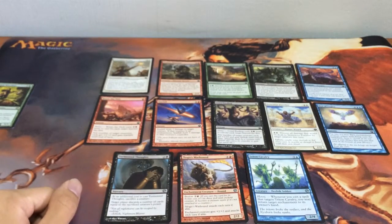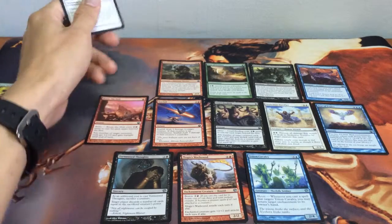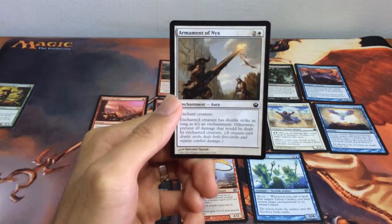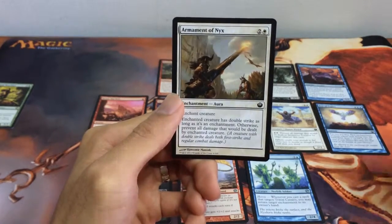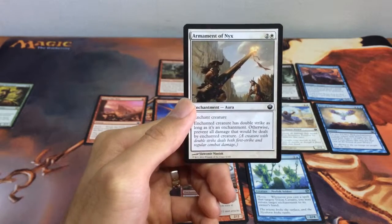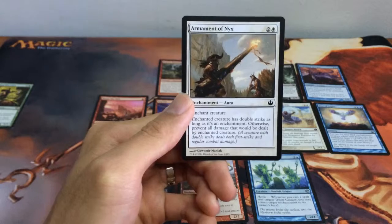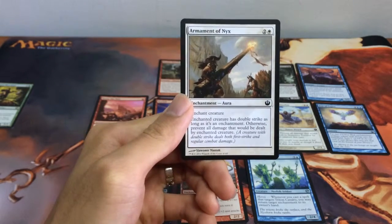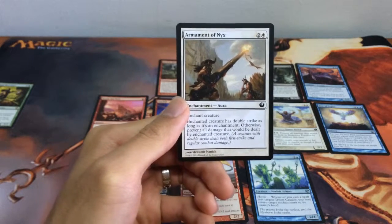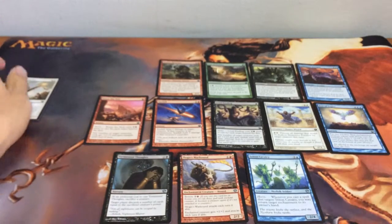The next one I would want to go for is a removal card — sort of a soft removal though. It's Armament of Nyx, a really interesting card to pick. It can work both ways: if you enchant an enchantment creature it gives Double Strike; if not, it will prevent all damage dealt by the enchanted creature. So it's really flexible. You can either give yourself an additional edge or prevent your opponent's creatures from attacking. Armament of Nyx will be my 2nd pick.